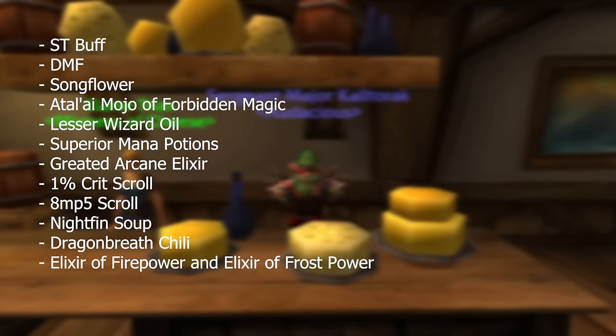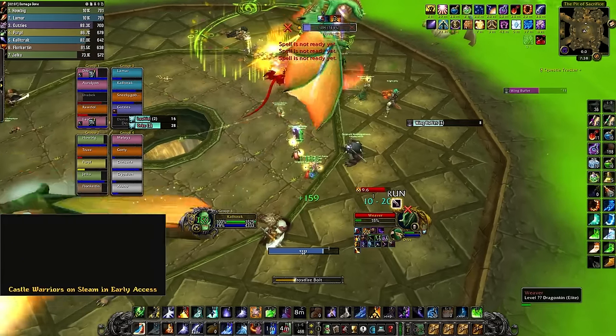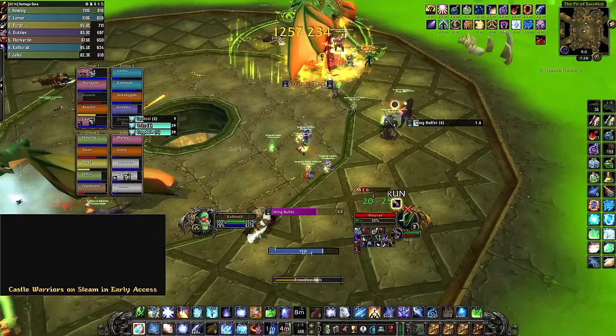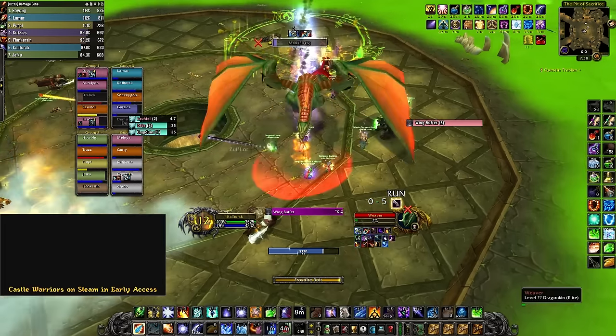For consumes, you want the following buffs: the Sunken Temple World Buff, Darkmoon Faire Damage Buff, Song Flower, a Tall Eye Mojo of Forbidden Magic. Warning — these do not stack with Blasted Lands Flask, so I will not be listing that. Also: Lesser Wizard Oil, Superior Mana Potions, Greater Arcane Elixir, 1% Crit Mage Scroll, 8 MP5 Mage Scroll, Nightfin Soup, Dragon Breath Chili (this scales with Spell Damage), and Elixir of Fire Power and Elixir of Frost Power. Frostfire Bolt only scales off the highest of the 2 spell damage types — so if you have 13 Fire Damage and 42 Frost Damage, it gains only the +42 Frost Damage. The only reason we run Elixir of Fire Power is because it buffs our Living Bomb.